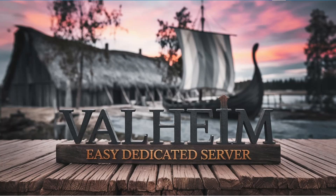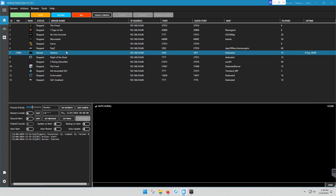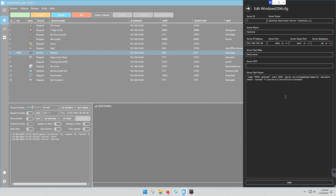Now that we have our plugin installed for Valheim, what we're going to do is configure it. So we're going to hit Edit Config. And under Server Start Parameter, you'll want to copy and paste this code from the web page. That's makeyourownserver.com — look up Valheim. You can copy and paste it or pause the video and type it in.